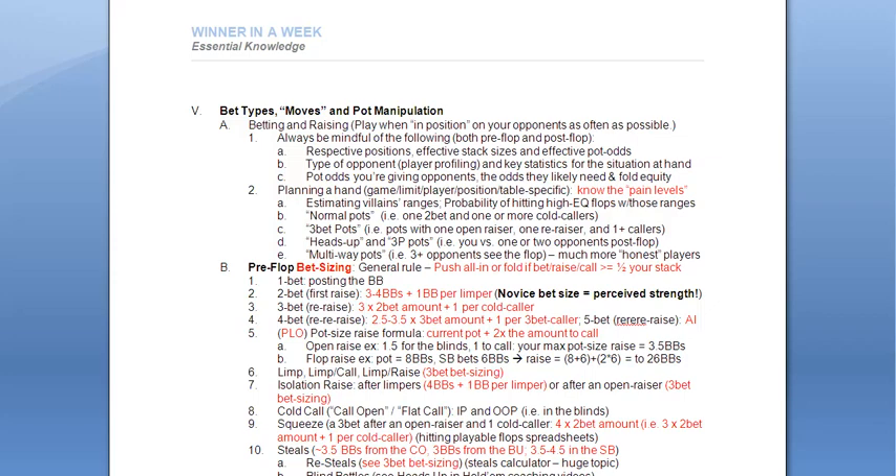Estimating villains' ranges and the probability of hitting high equity flops with those ranges — all of this was covered in the statistics section of the poker math videos and also in the player profiling videos. When you have statistics programs such as Hold'em Manager, which we'll be looking at shortly, you'll very precisely know what your opponent's ranges are. You'll see the percentages over time, maybe with a sample size of even 1,000, 2,000, or 4,000 hands — that is very, very clear. When you're playing live, of course, you don't see that, so you just kind of heads up assess: what is this guy playing every 5th, 4th, 8th, or 15th hand? How tight is he when he does play? How aggressive or passive is he?